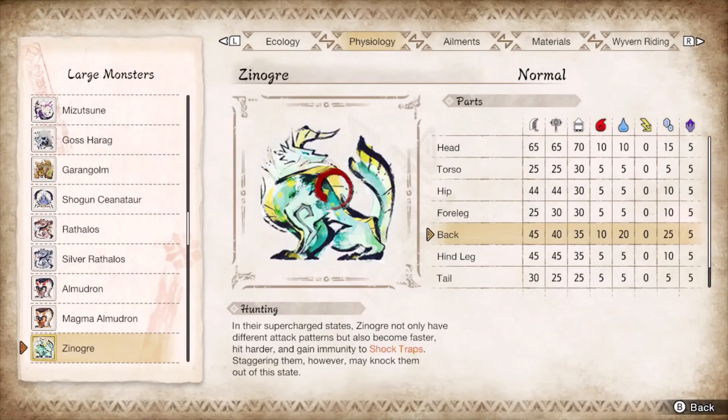Xenogre keeps its best hitzones out of range — the head for cutting and the back for ice. The only way to access them is during a trip or an axe hopper. Between the flippant darting around, quick combos, and flips, master rank Xenogre is a rough matchup. You can't really force a trip since its exposed hitzones are tough as nails and you need to stop it from charging up or zapping you. Try breaking its hands to get the trip, otherwise dump your impact phials.